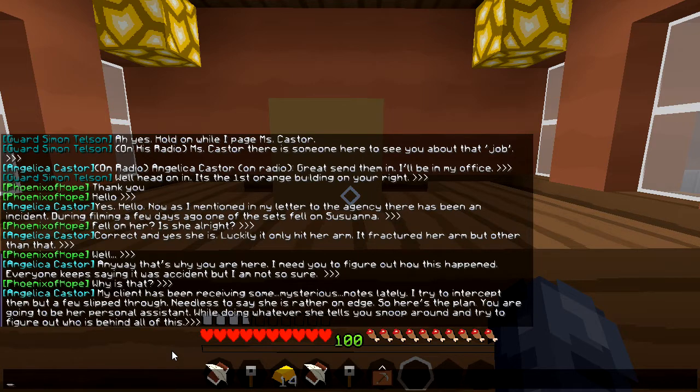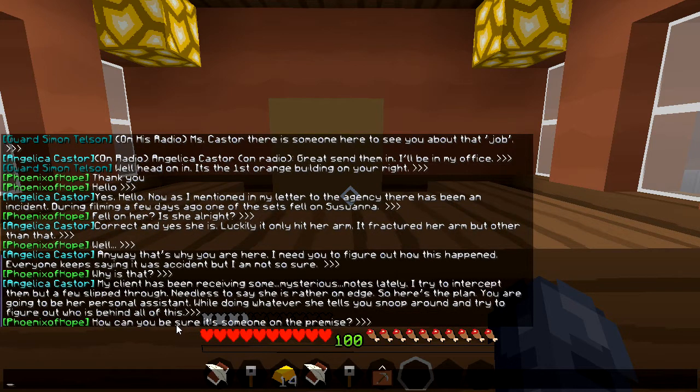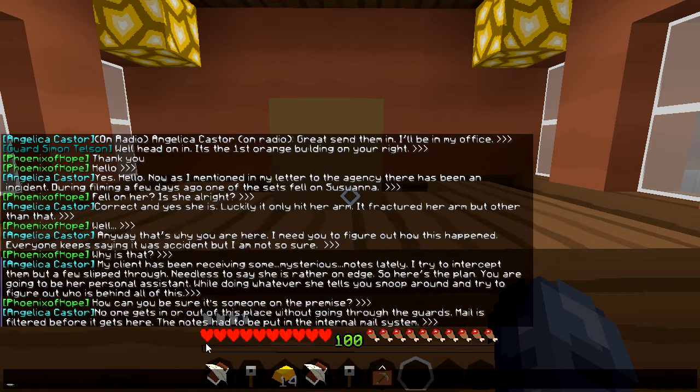I tried to intercept them but a few slipped through — needless to say she is rather on edge. Here's the plan: you are going to be her personal assistant, while doing whatever she tells you — snoop around and try to figure out who is behind all of this. How can you be sure it's someone on the premises? No one gets in or out of this place without going through the guards.